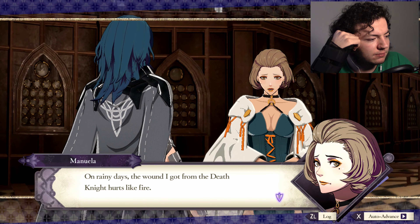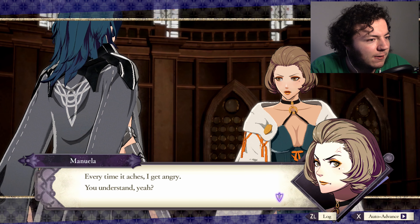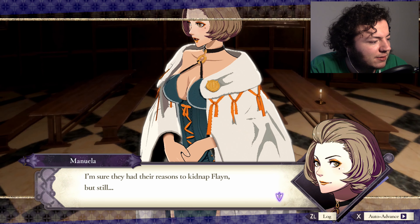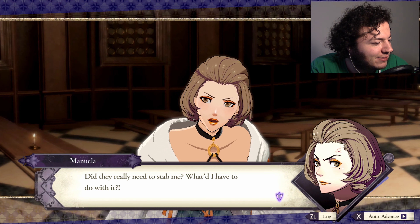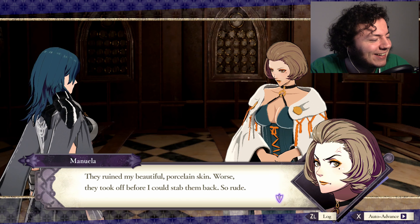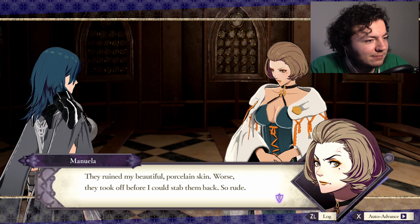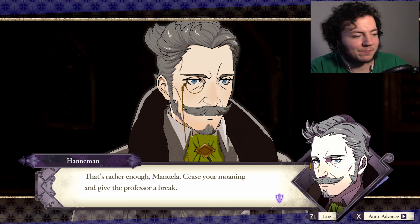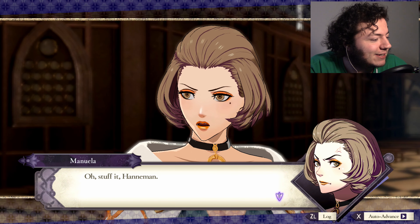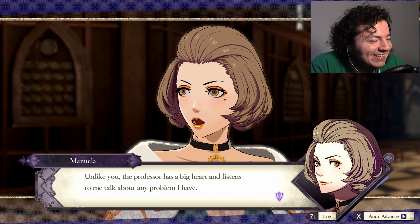It's raining, Professor. On rainy days, the wound I got from the Death Knight hurts like fire. Every time it aches, I get angry. I'm sure they had their reasons to kidnap Flayne, but still — did they really need to stab me? They ruined my beautiful porcelain skin. Worse, they took off before I could stab them back — so rude. Well, to be fair, you were kind of passed out. I stabbed them a few times for you. Cease your moaning and give the Professor a break. If it's all the same to you, Hanneman, I found it pretty entertaining. Oh, I love these two so much.